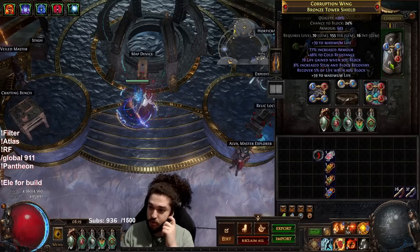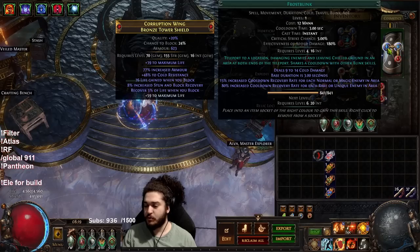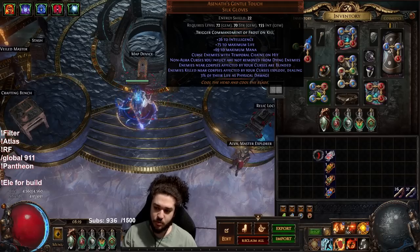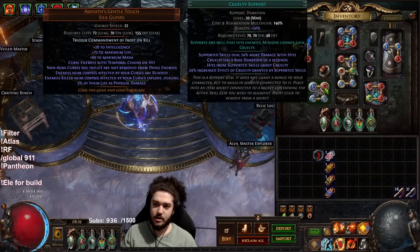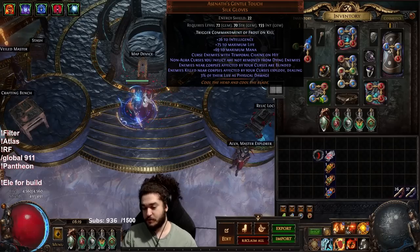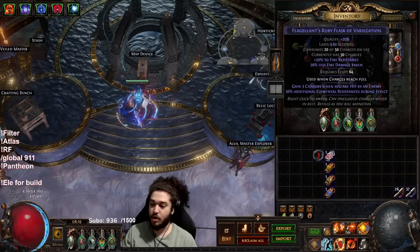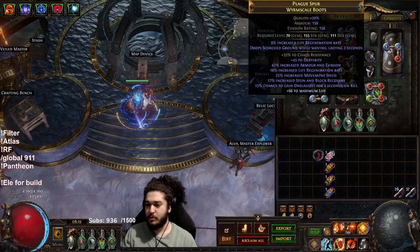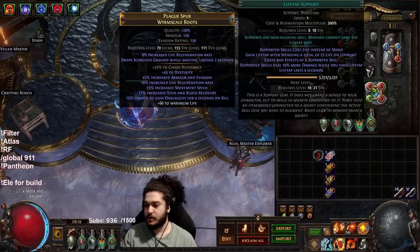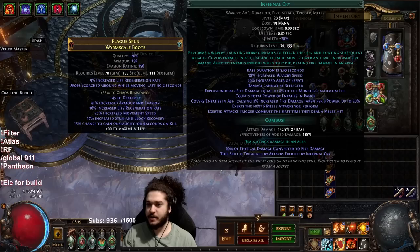I've got a Shaper life gain on block shield. We've got Frost Blink, Arcane Surge, Molten Shell — Arcane Surge is kind of fluff but it helps a bit with single target. Ascendance Gentle Touch, which is how all the explode works, so we've got Vaal Flame Blast, Cruelty, Immolate, Combustion — this is our main source of single target. It's only a four-link but it's definitely enough to clear the content. My boots are basically just onslaught boots with scorched ground since we're not using legacy, so I've got Life Tap, Shield Charge, Infernal Cry, and Faster Attacks.